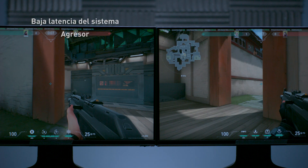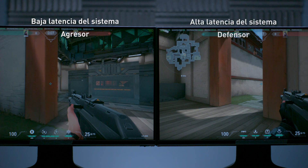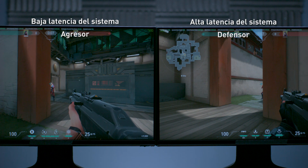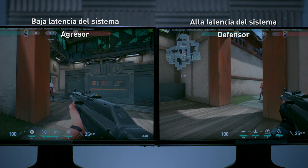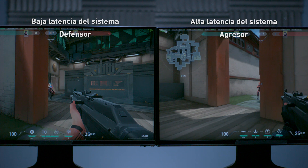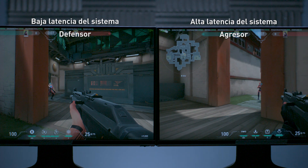On the left-hand side is a system with low system latency, and on the right-hand side is a system with high system latency. Both of them have the same network latency. As you can see, the system with high system latency is at a disadvantage compared to the system on the left — that user gets a much greater advantage in terms of visibility. If we reverse the scenario and look at it from the defender's perspective, you can see that with a faster system latency, it actually mitigates some of that Peeker's Advantage, giving them the opportunity to take that shot first.